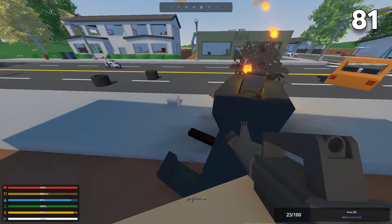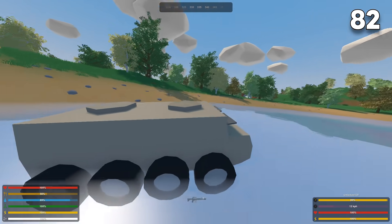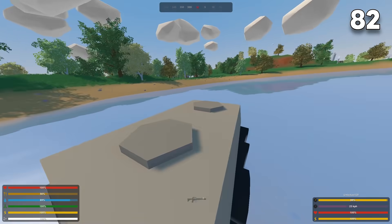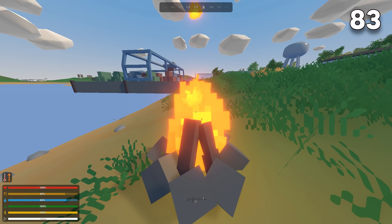Pay attention though, as it attracts zombies and other players. The APC is the best car in the game — their tires can't be popped, they can only be damaged by high caliber, have a lot of HP, and can even swim. Eating raw animal meat gives you radiation, so make sure to cook the meat before eating it.